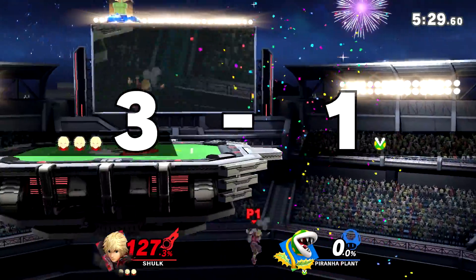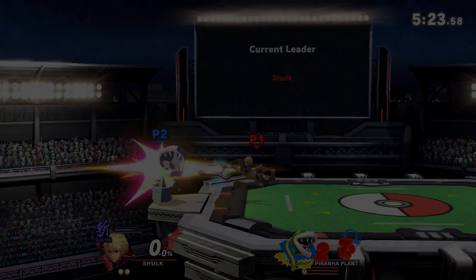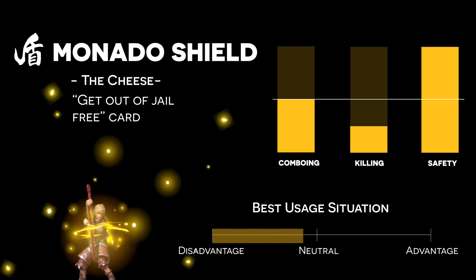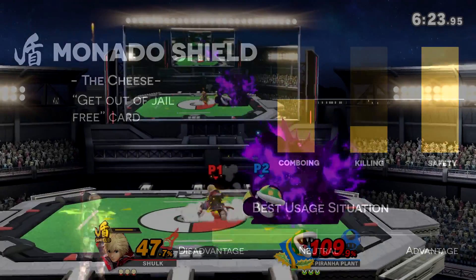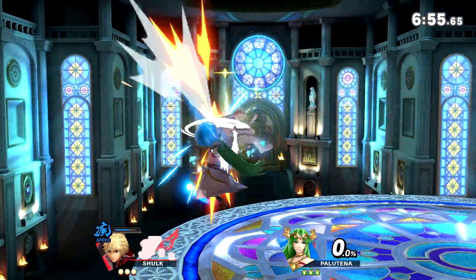Just be wary not to go too deep because again, you barely have a double jump and your Air Slash goes slightly lower. Alright, Monado Shield. Shield is a very important art for Shulk, being mostly a tool to help reduce disadvantaged states. Its role has changed drastically from Smash 4 due to several huge changes.